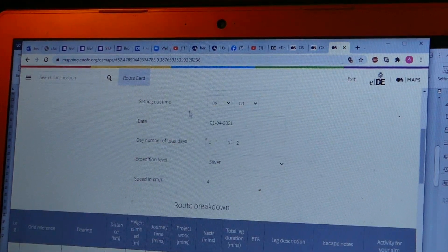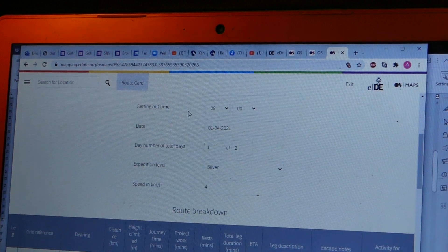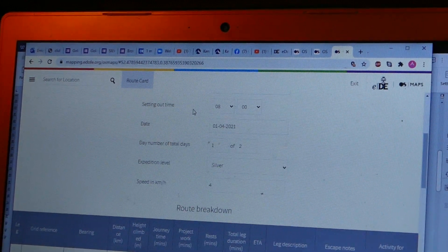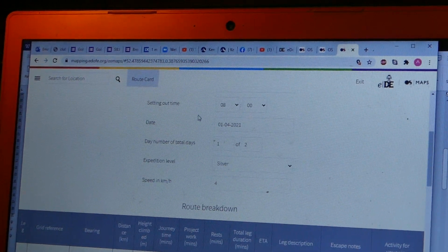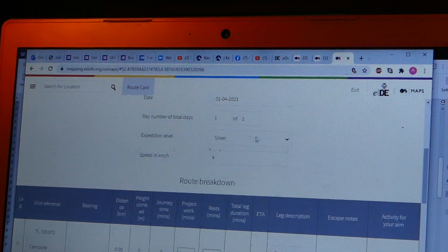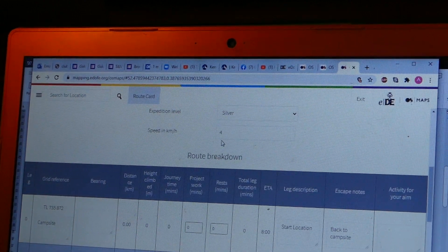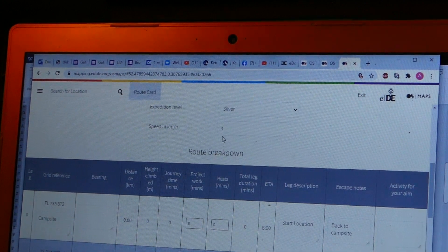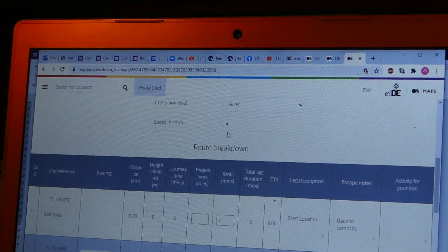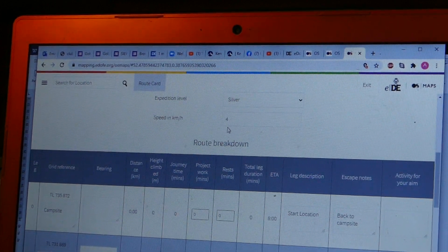You've got to choose your setting-off time. For bronze you're doing six hours of activity, silver is seven, and gold is eight. Work out what time you want to get to the campsite and what time you want to leave. You may also want to check what the weather and wind is doing — if the wind is against you in the afternoon, you might want to set off earlier. You'll know the date of the start of your expedition and how many days it is, and you'll set the level. We're going to assume every canoeing expedition is going at four kilometres an hour — it may be faster with the river flowing, but we set it at four for the route card.